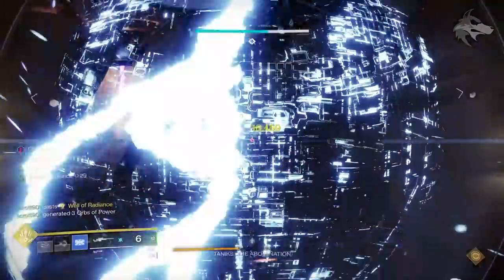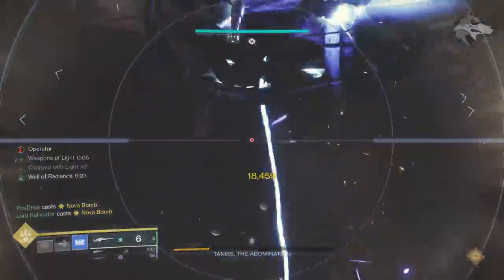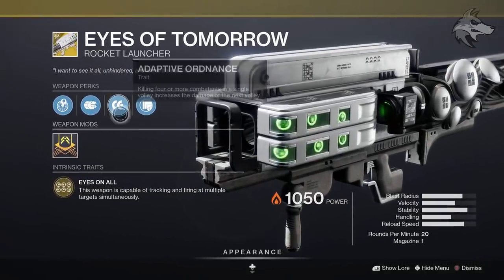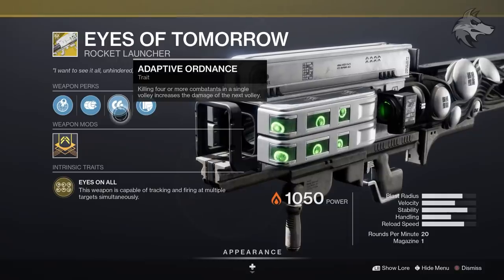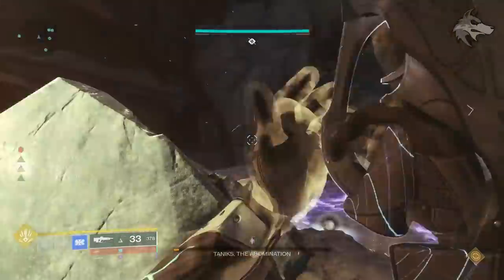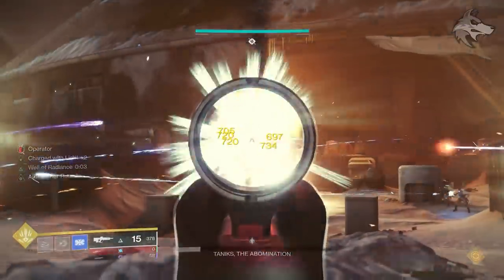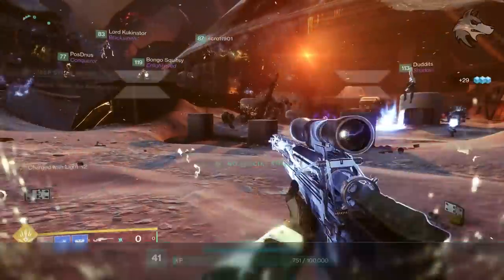Speaking immediately about exotic rewards for the raid, it's now known that the Eyes of Tomorrow Exotic Rocket Launcher is both a bit of a beast, but also is a random drop from the final encounter inside of this raid. Kind of like what we saw with Anarchy or Taraba, as well as various D1 exotics, this is going to be a low chance drop from the very final boss chest. Based on how many have dropped so far, it's probably safe to assume this is around a 5% drop chance, the same as what we had previously for weapons like Anarchy. You simply got to get those three raid clears in every week if you can, and the rest is down to RNG.